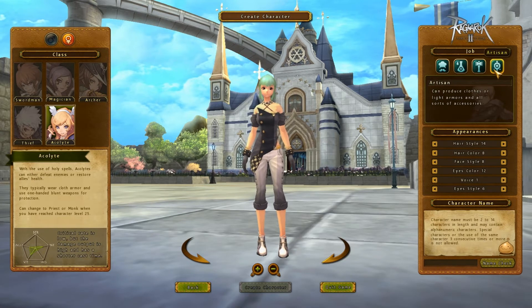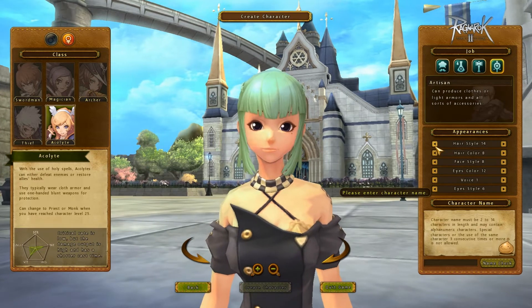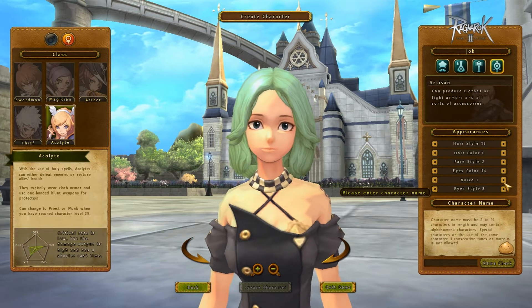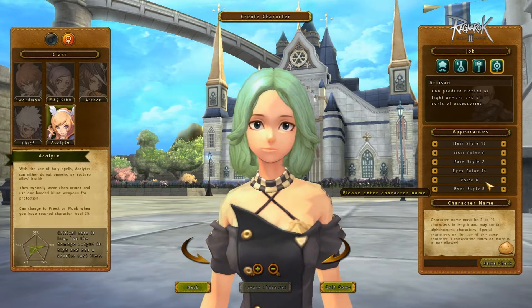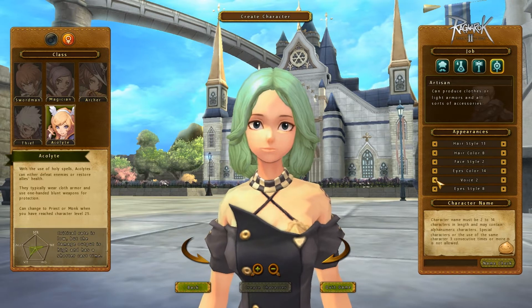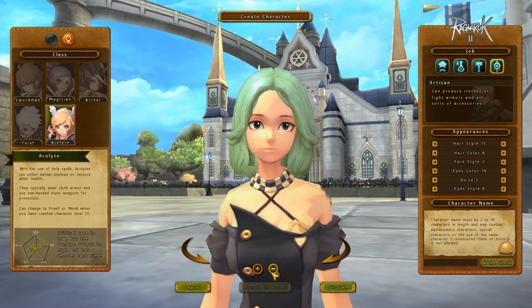Down here you can change your appearance. There are 15 hairstyles and you can change hair color, face style, eye color, and eye style. There's actually a good amount of customization compared to RO1. You also have voice acting — it was Korean voice acting originally, but they switched it to American voice acting when our server opened. Then you make your name, check it in case somebody has it, and you're ready to play.